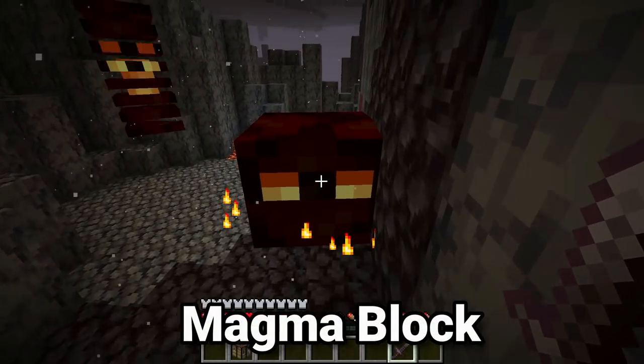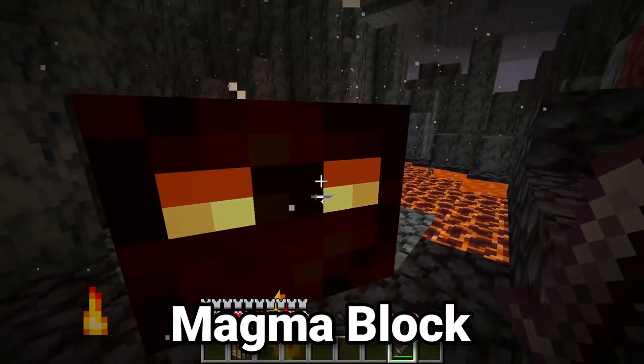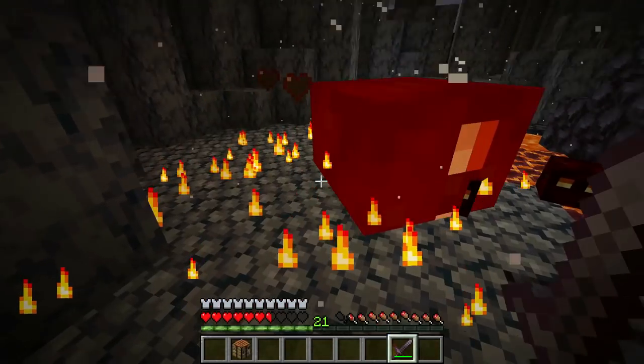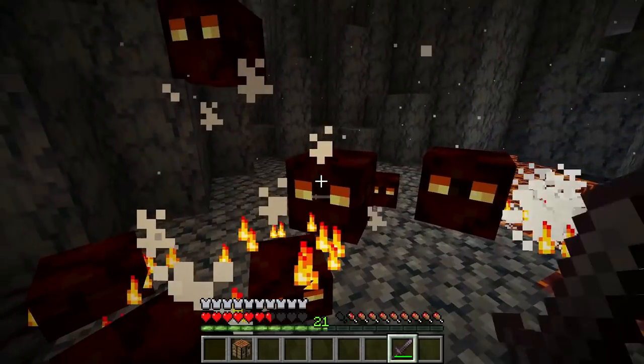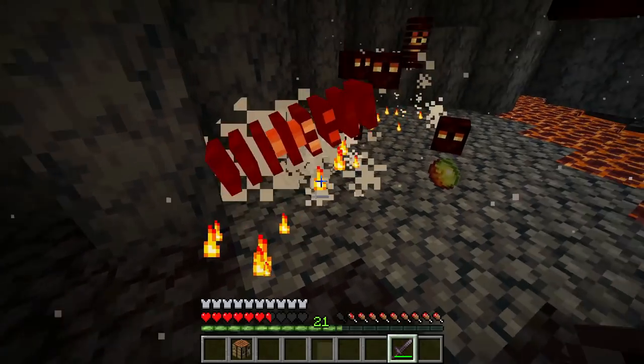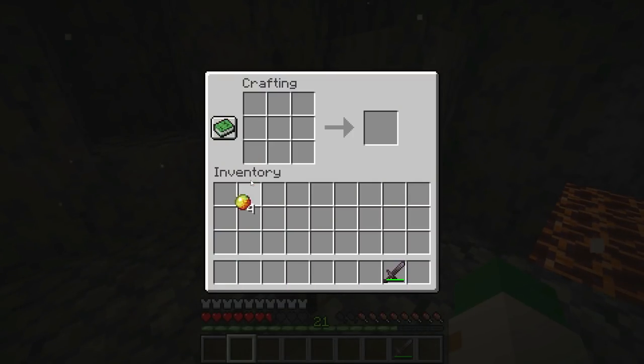If you find yourself some magma cream — either by killing magma cubes in the basalt deltas or other nether biomes, or by crafting it from the previous recipe — and you get yourself at least four magma creams, place down your crafting table and put these four magma cream in a 2x2 pattern, and you can actually craft magma blocks.